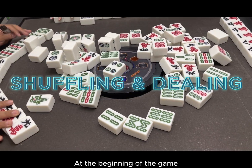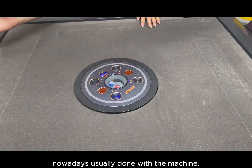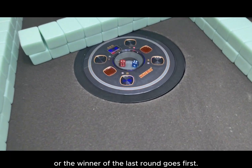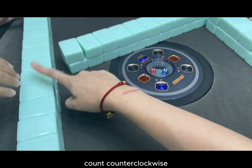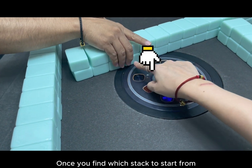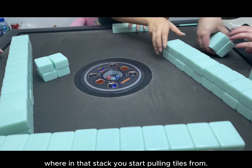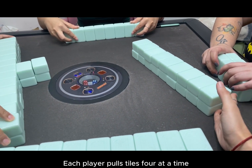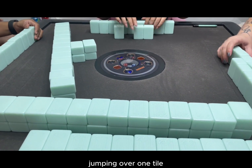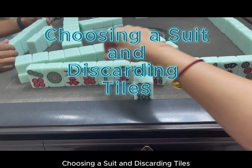At the beginning of the game the pieces are shuffled and stacked into lines, nowadays usually done with a machine. Everyone rolls the dice to decide who goes first, or the winner of the last round goes first. Counting counterclockwise from whoever rolled the dice, you decide which stack to start pulling tiles from. The lower number of the two dice determines where in that stack you start pulling. Each player pulls tiles four at a time until you have 12 tiles. Then whoever started takes two tiles, jumping over one tile, and everyone else takes one tile.